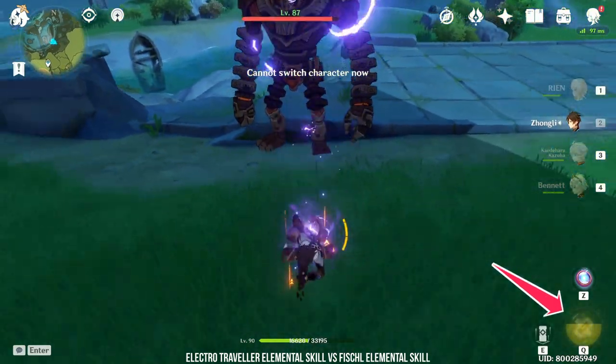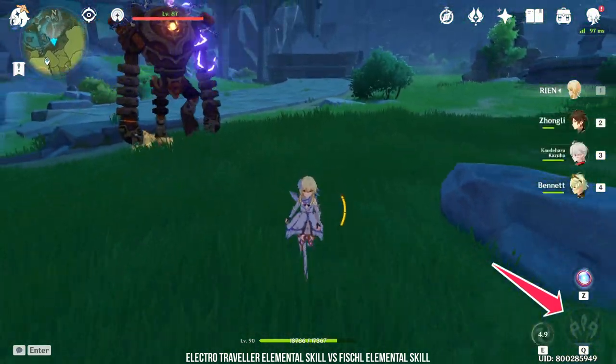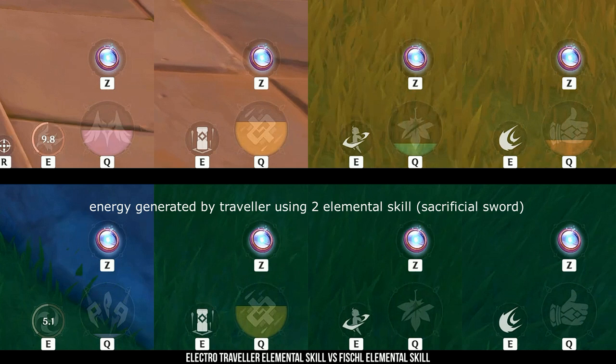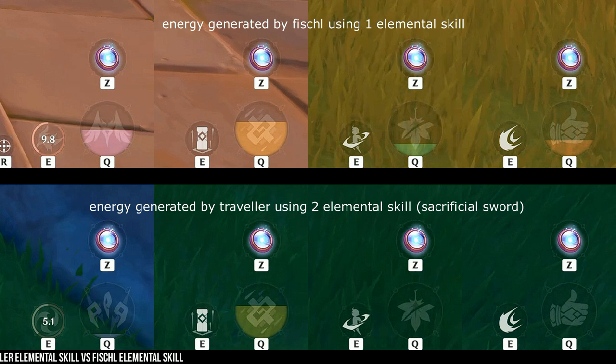Only the character who picks up the amulets gets the energy. Here you can see both Zhongli and Kazuha started with 0 energy. However, once Zhongli picks up the amulets, Kazuha gains nothing — even Electro Traveler herself gains nothing. This makes your sub DPS and support suffer because they are unable to gain energy passively.